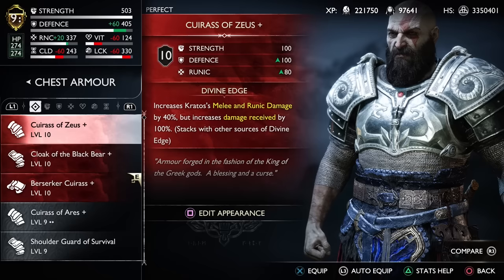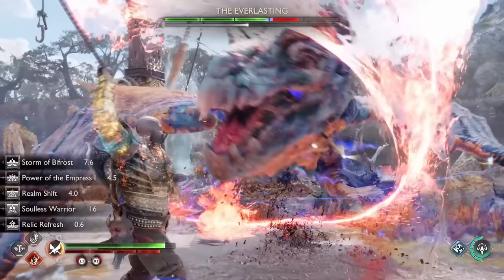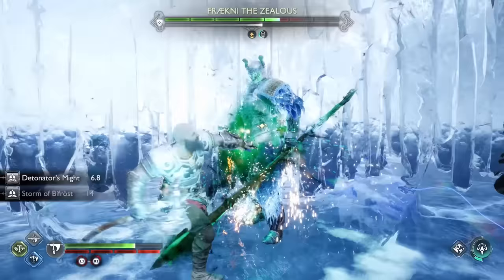I have yet to figure out a build with the Zeus armor that competes with the Berserker build that I posted a couple of months back, but with the additions to all of the new enchantments and engravings, I'm sure there's something out there. I'll post a Zeus build, or at least the best one that I can get going, soon. Let me know what you guys think of this armor down in the comments and how it compares to some of the others.